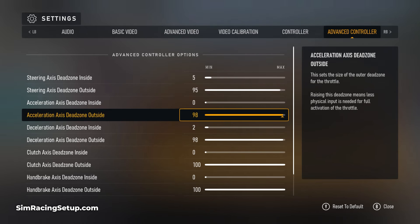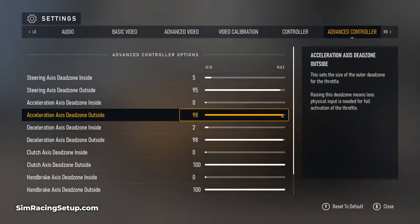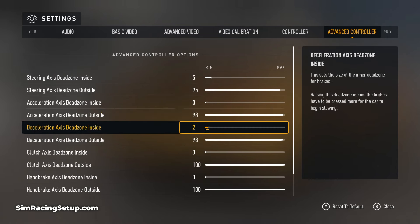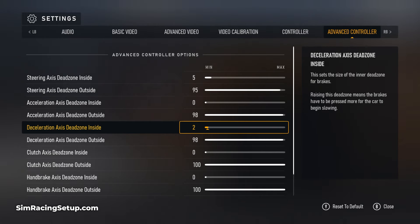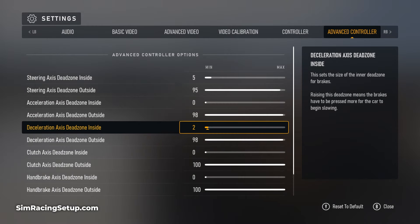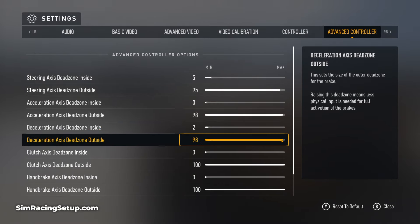If you have a sticky trigger or slightly older controller and don't consistently press the trigger all the way to 100%, you may not be accelerating as much as possible in game. Lowering the outside dead zone just a little always ensures you're hitting 100% throttle input. For the deceleration setting, the main thing is to ensure you're not accidentally applying any braking input when you don't want to. To combat this, I increase the inside dead zone a couple of points away from zero, and I lower the braking outside dead zone to around 98 for the same reason as the throttle.